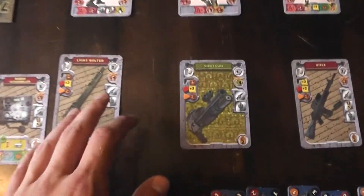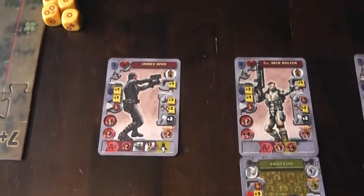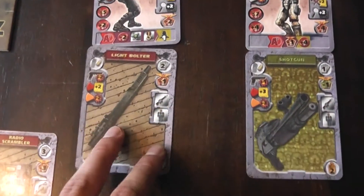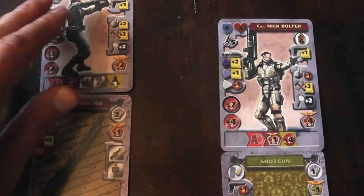I was given 4 items to equip to anyone. I chose to equip the rifle to Vasquez because he's a good shot, the shotgun to Nick Bolter, and the light bolter to James Wu, since he won't do as much shooting. His character ability can give you a spy point, which in this scenario counts as 2 mission points, so I'll be using that quite a bit.